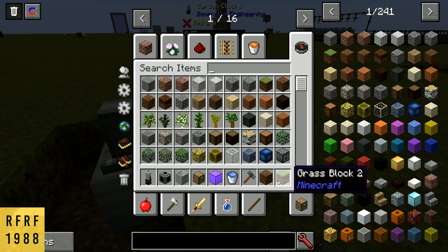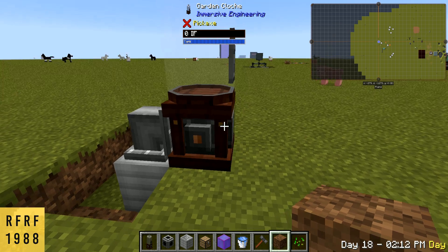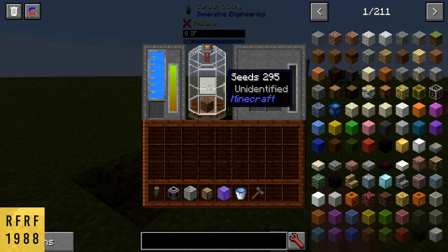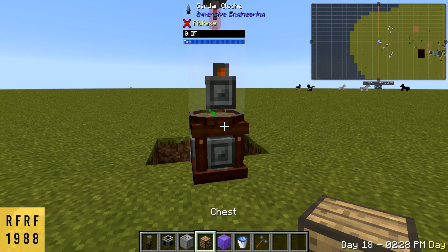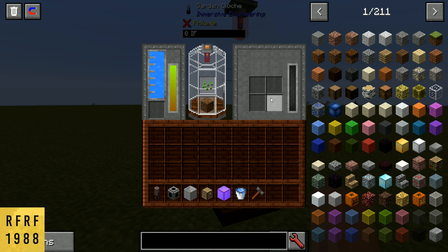Next we want to add seeds — any seed will work. If you're using cactus or something like that you need sand, but we're just going to go with standard wheat. You put your dirt in the bottom, or sand, and you put your seeds right here. You'll notice the fertilizer indicator went up, and so did the growth stage.